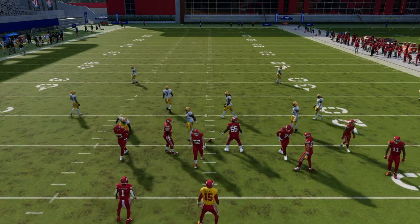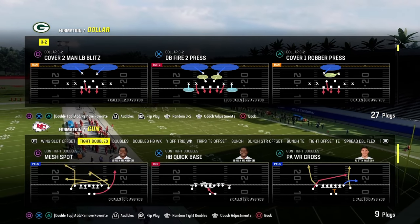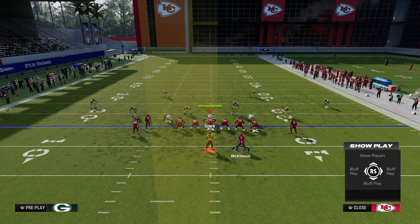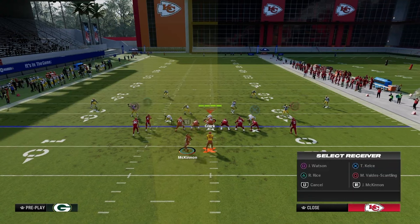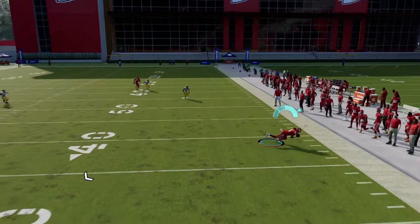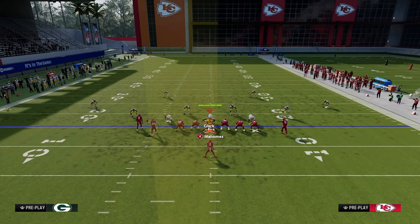Applying the cross concept to random formations: from a tight doubles set, you don't need an in route because the receiver is already in the middle. Use a slot post or slot crosser, tight end on an out route, running back on a swing, and a curl. This spaces the field identically. The curl and crosser both attack if the middle is vacated. You can also run a bootleg out of this, escaping the pocket to hit the crosser.